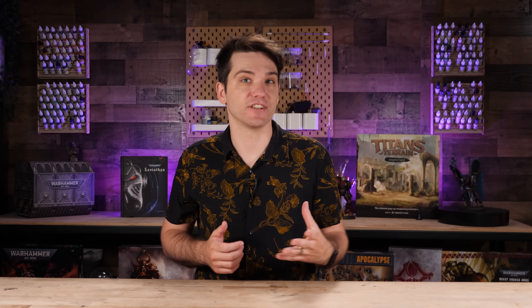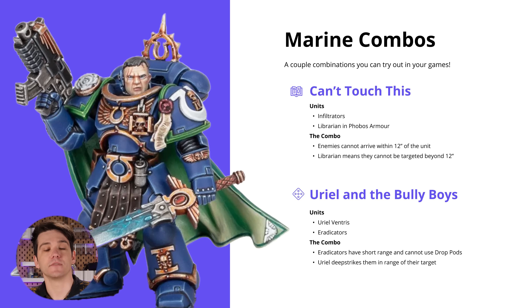This book is full of different combos, but let's talk about a couple of favorites. First is the combo involving Infiltrators and a Librarian in Phobos armor. Infiltrators prevent enemies from landing within 12 inches when arriving from reserves. Combine this with the Phobos Librarian, who makes it so they can't be shot at beyond 12 inches. So you can't land within 12, you can't shoot beyond 12 — opponents are forced to physically move up across the board and reach them either in melee or shooting at very close range. It's a great backfield objective holder that's very difficult to dig out.